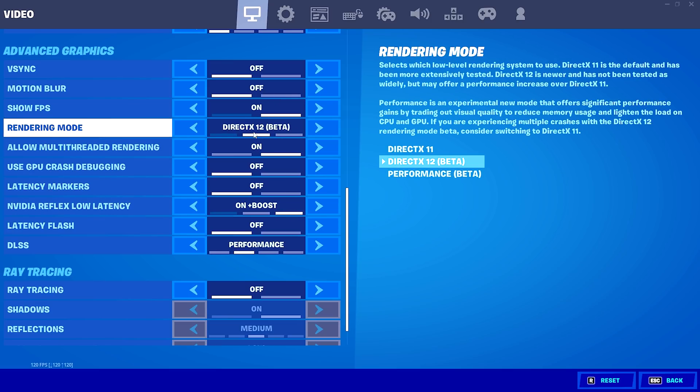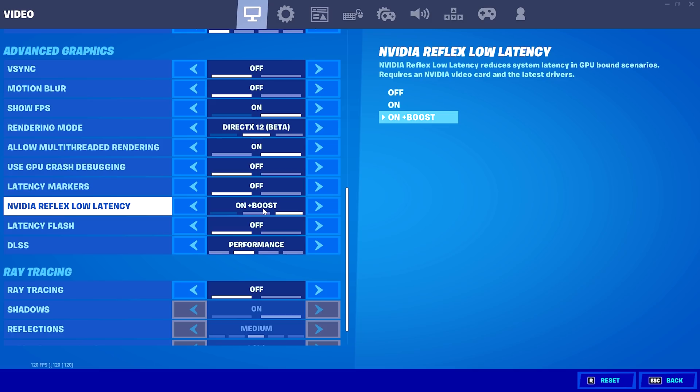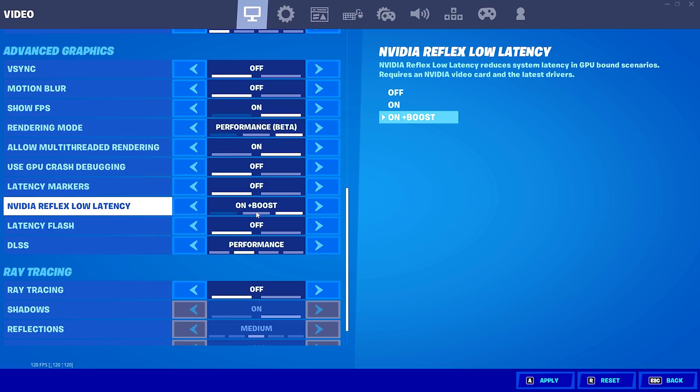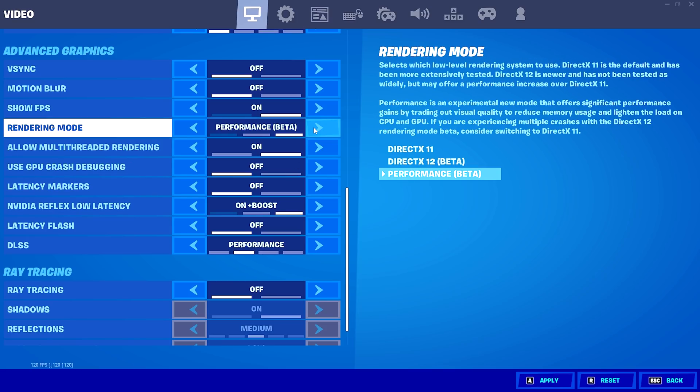Some people still don't like how DirectX 12 looks, but you can actually get the On Plus Boost feature also on DirectX 11 or Performance mode — it doesn't really matter. You just have to launch your game, switch over to DirectX 12, make sure Reflex On Plus Boost is enabled, and then go into Performance mode. It will still be running in the background — we've essentially glitched this option, because normally in Performance mode this wouldn't be available. You can do the same on DirectX 11 as well. It works for both, so just take the mode you prefer most. But as mentioned, on DirectX 12 it runs the best.